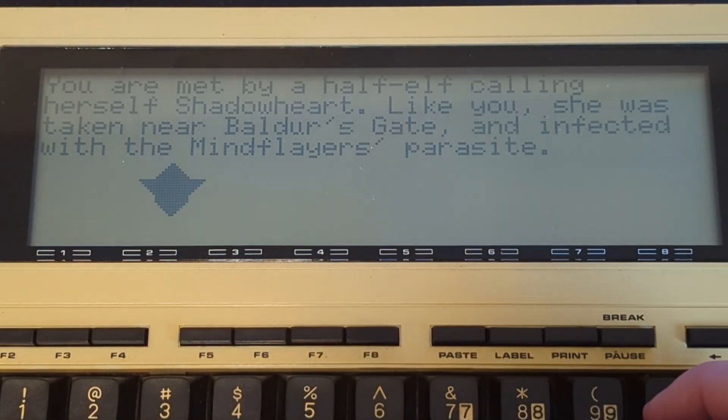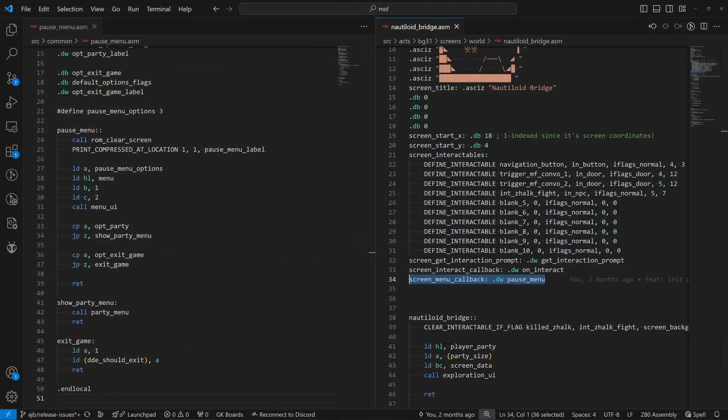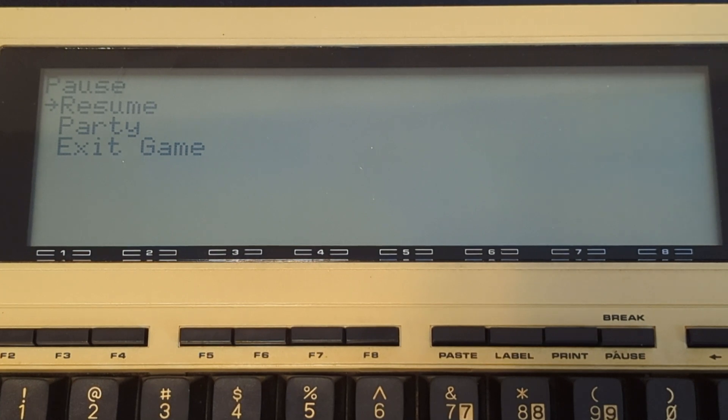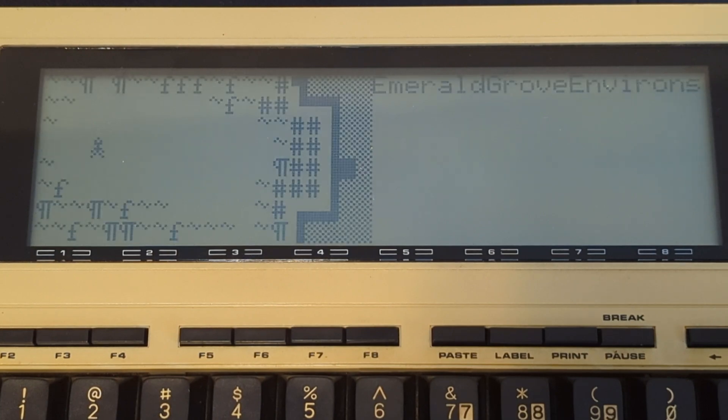Full-screen dialogue isn't a part of the engine and is hacked into MALL as an exploration screen that just never calls the exploration UI. The pause menu is also implemented in MALL — it's opened via a callback given to the exploration UI, but the menu itself is campaign-defined. What I ended up with is pretty generic though, so I could see porting it to the engine as an optional built-in later.